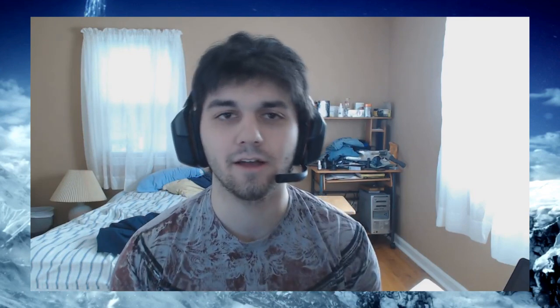Moving on — if you right-click a gear set, you'll see quite a few options. Equip Set is the most obvious. Display Set in Log I didn't test, but I assume it shows what the set looks like or lists all the items. Reassign Gear reassigns the gear you currently have equipped to take over that slot. You can also change the set name, delete the set, and reassign the set number — which in the list would just switch between one or two.